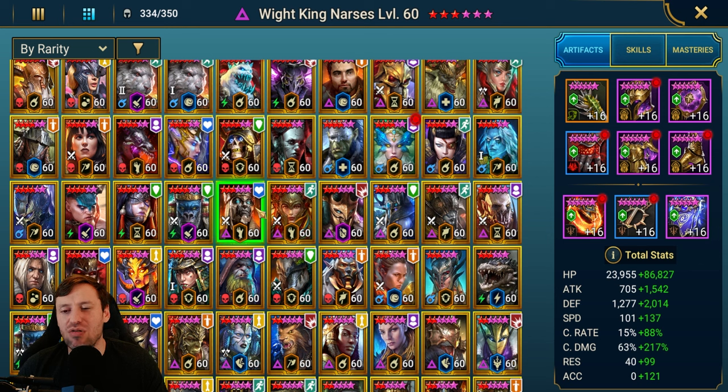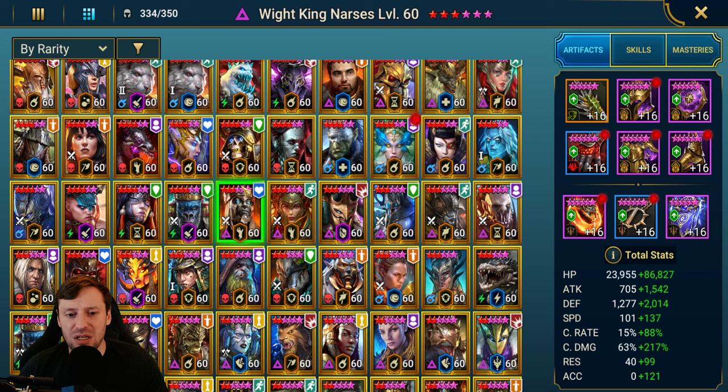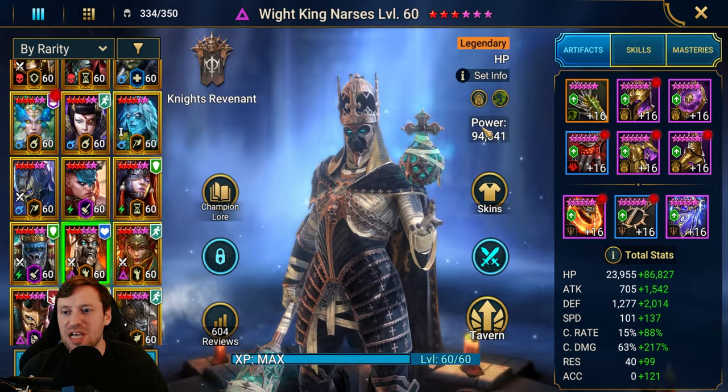He is an absolute beast. I regret so much not having enough void shards for him — lesson learned, always keep 120 void shards because you never know when they're going to do another guaranteed. That was one of the best guarantees they've ever done, and we got Ankora as well as a fusion. To get both together is a pretty crazy combo. This guy can absolutely slap — he's probably top three for arena right now for nukers, just god tier.